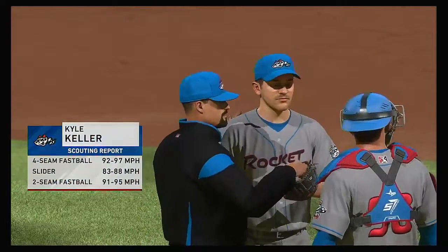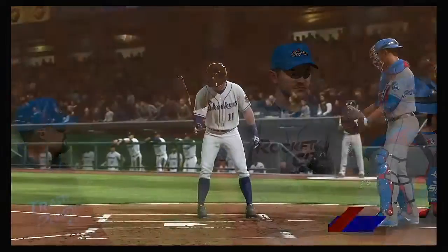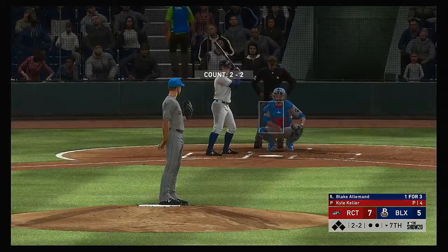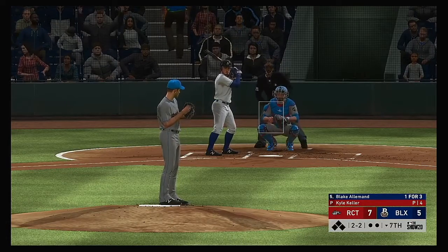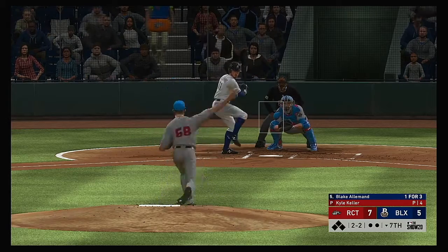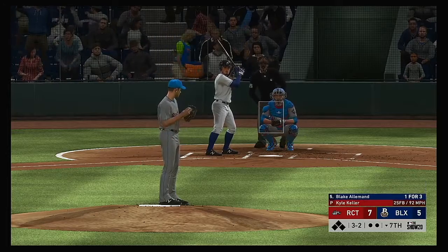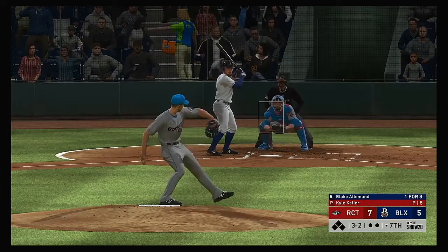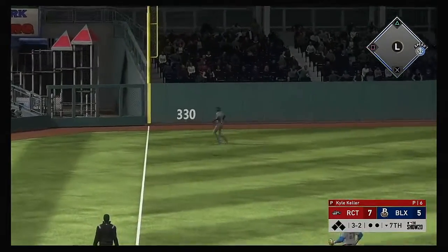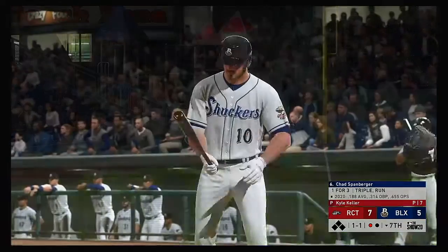Kyle Keller gets the call from the pen to take over on the mound and start the home seventh. Last half of the seventh here, and standing in is the switch-hitting second baseman, Blake Alamon. Even though we're moving into the back end of this game, they're only down by a couple of runs. You know that old slogan — a bloop and a blast — they could certainly use that right now. Three and two now — lifted the other way down the left field line. Left fielder giving chase, he gets there to make the play for the first out of the inning.